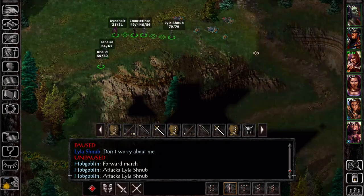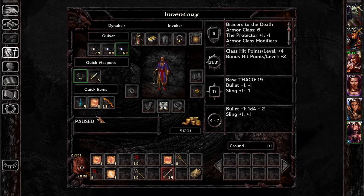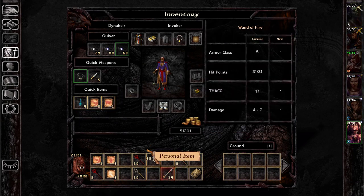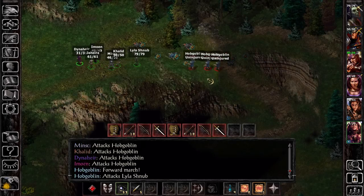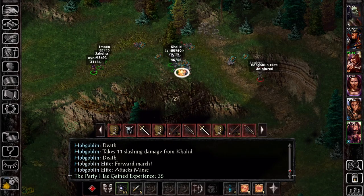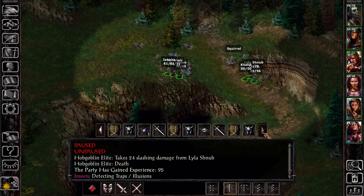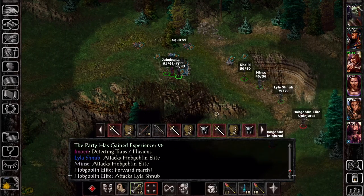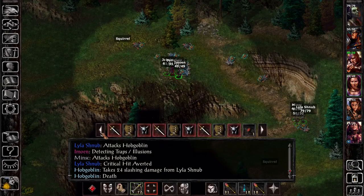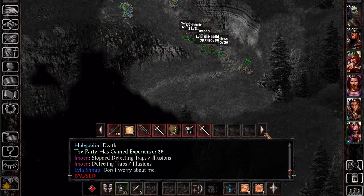They're just normal standard hobo goblins. My blade will cut you down to size. Any other money here we should be grabbing? We'll take all this while my character goes buck wild. There was something like an ID. Let's do a quick save, then head over here. Maybe we should follow this trail.